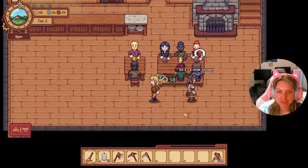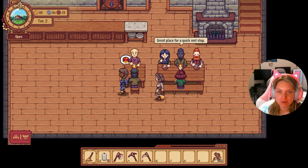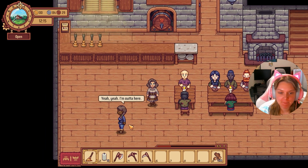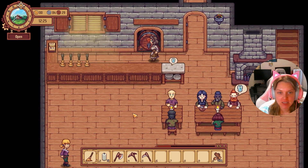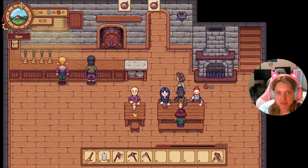All right, so we have our first upset patron. You can walk up to them, press E to calm them down, and if they are not wanting to leave, we just have to smack them with our broom and they will head on out and leave us alone, so they don't rile up the other customers.